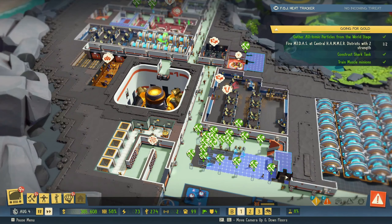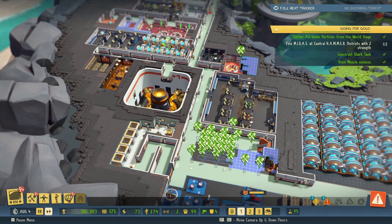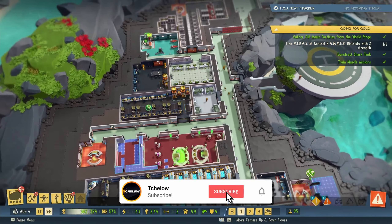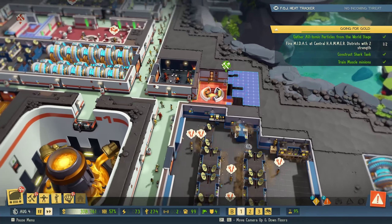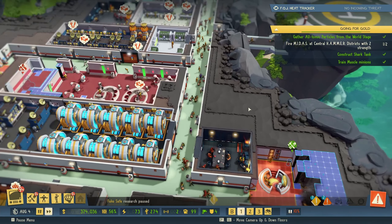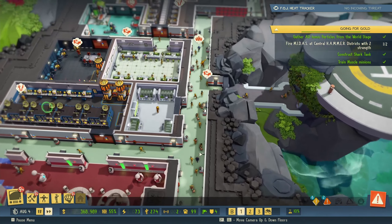Hello and welcome back to Evil Genius 2. As you can see we have a lot going on here. We are building all this, we are doing a lot of things here and that's to make sure that they stop complaining about draining morale, because morale and smarts are really low. So I'm building more places for them to recover and get all that sorted.